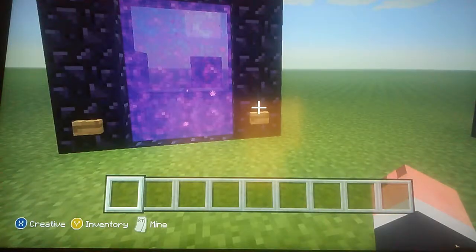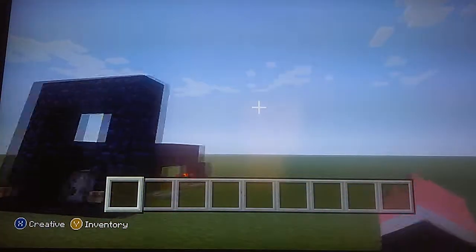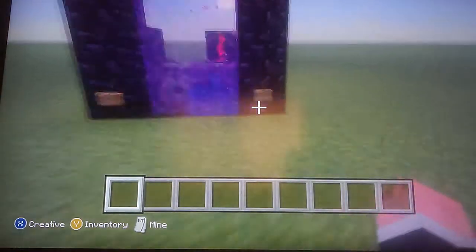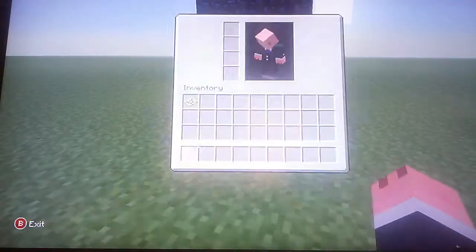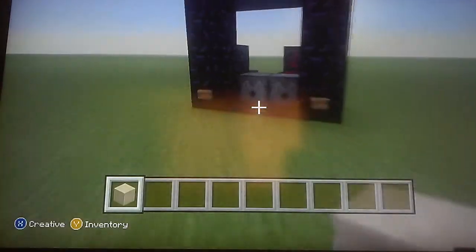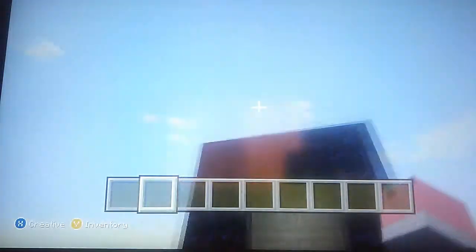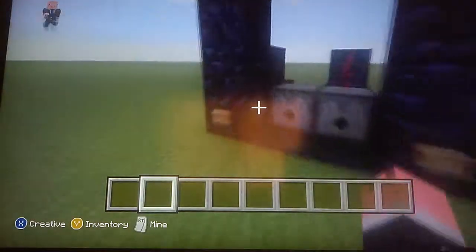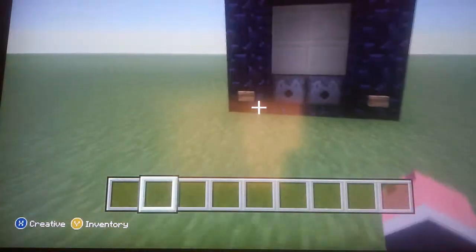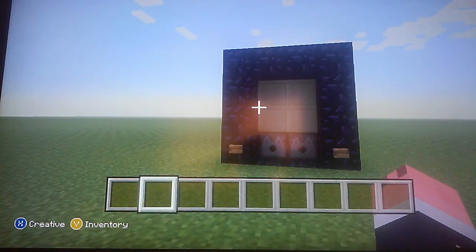So if you're tired of pigmen inside of your mansion or house or something, you can just turn that off and they won't be drawn into it. Hopefully this helps you guys keep pigmen from being inside of your house. I'll see you guys next Friday for the next redstone tutorial.